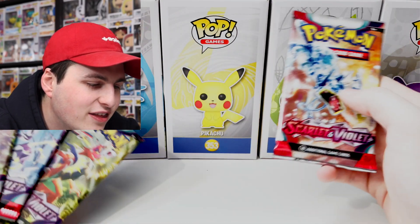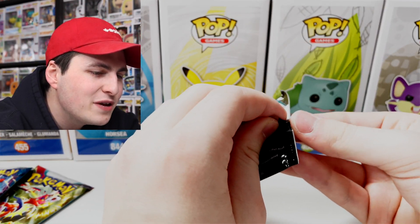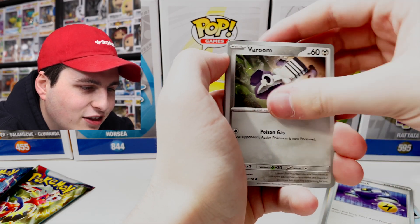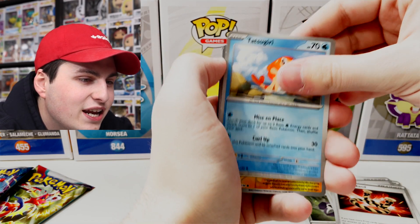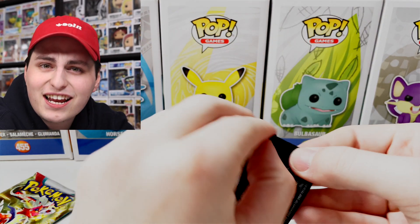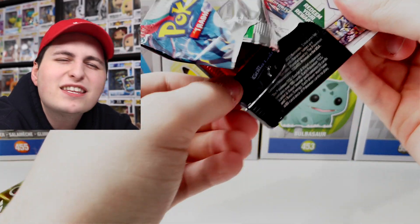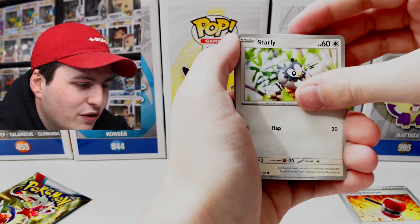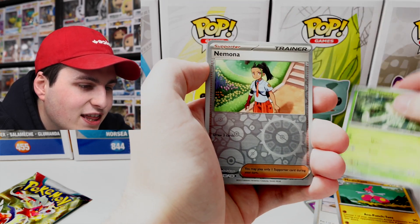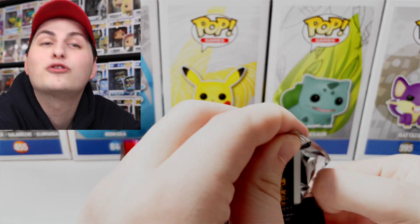We've got four packs left and it looks like one of each art. Let's start with the starters — that would make the most sense. We've got Magikarp, Magnemite — I feel like I'm seeing something at the back there. Okay, we got Pawmi, Dachsbun, and Annihilape — not exactly ideal. Let's get into the Miraidon pack — if there's gonna be something good inside... Crushing Hammer, Starly, Flittle, Shroomish, Stonjourner, Penny — that'd be a really cool one — Nymble, and Arboliva. Alright, down to the second last pack!